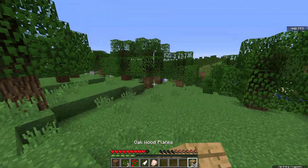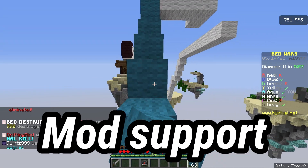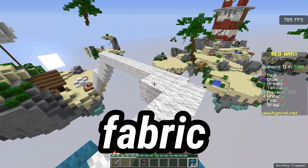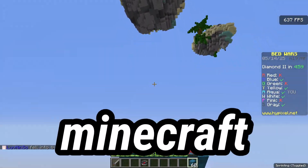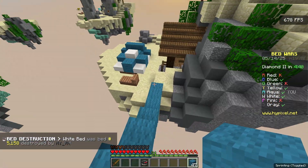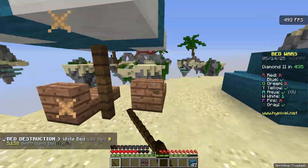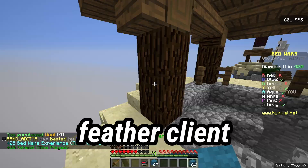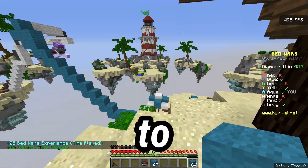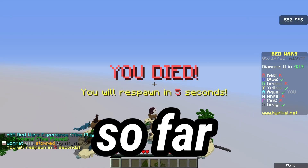Feather client is best for mod support — it supports both Fabric and Forge mods directly from the launcher, making it easy to play modded Minecraft. Feather client is made to be an FPS client; it's supposed to prioritize high frame rates. So far I've been averaging about 500 FPS.